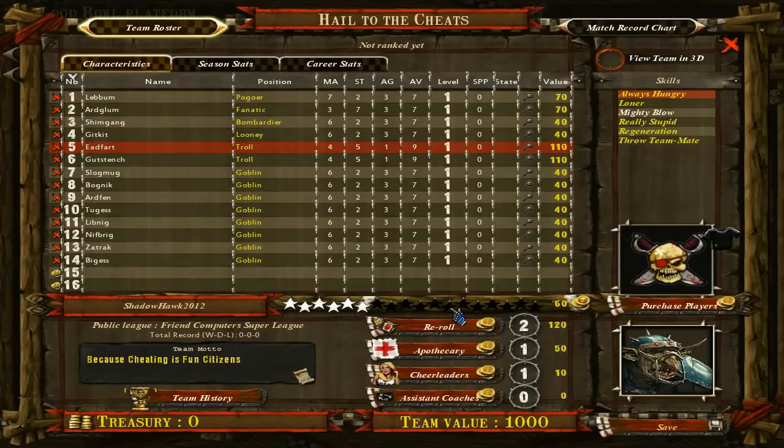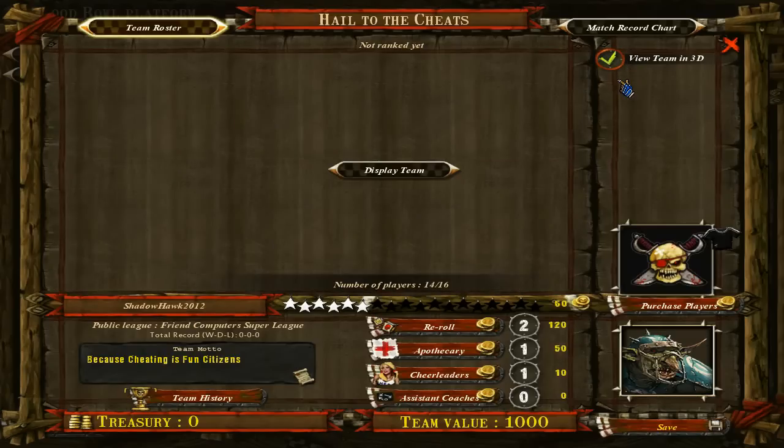Two less players is the main modification, so I've got lots of fan factor, extra apothecary. And also because the goblins are cheap I can replace them if they die, which they will do with a lot of regularity. But this is the team as it is — this is how the team starts. It will change.